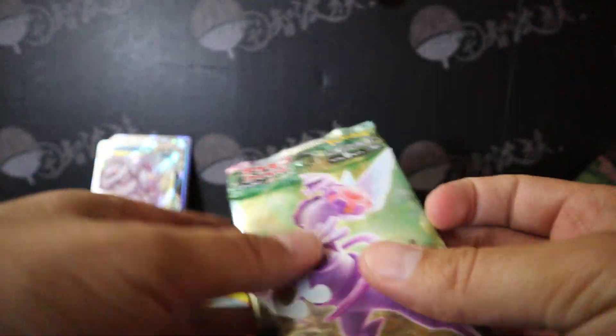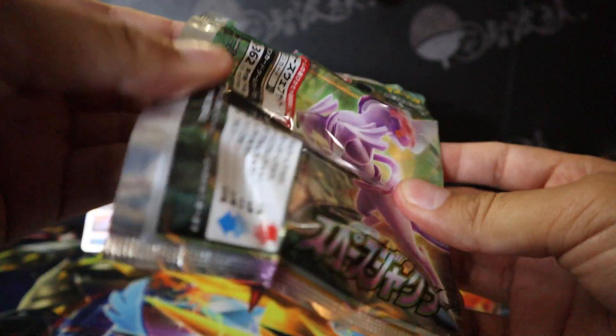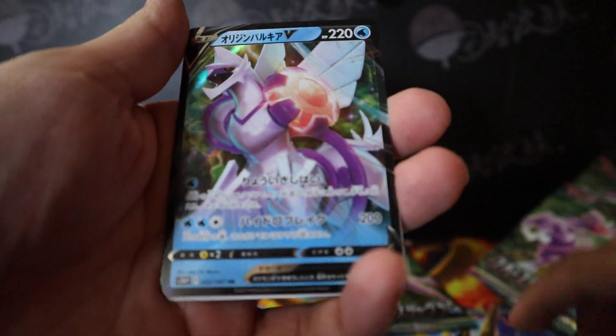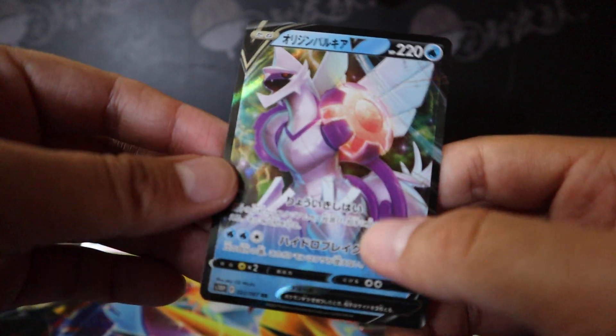Golduck and Heavy Ball. I think we're missing one more holo if I'm not mistaken. Sneasel, Kricketune, Psyduck. Braviary LV and a Hariyama at the end. Nice.